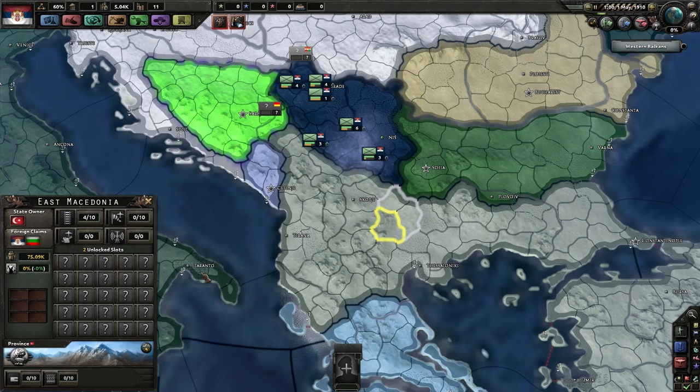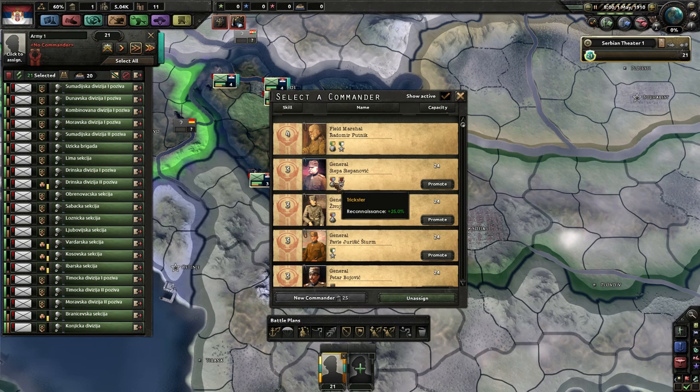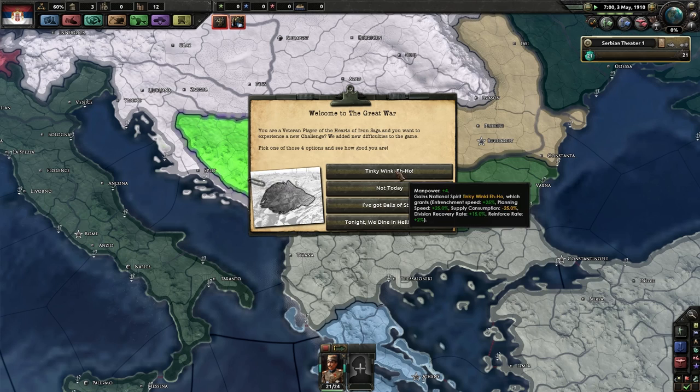A lot of the early wars are event-based, so we'll just throw everybody into one big army. Let's see the generals — we have reconnaissance, elder supply, and max entrenchment. Attack was 20%, so he seems pretty good. Just throw everybody on the Austrian border because I don't think we're going to be fighting the Austrians anytime soon. Welcome to the Great War!